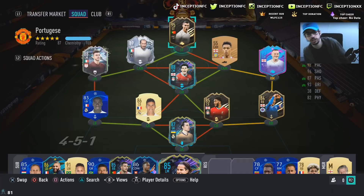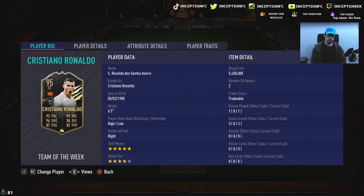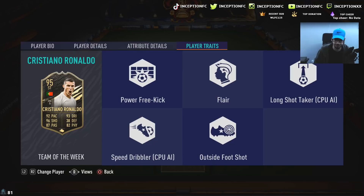You guys already know the vibes — I love my Portuguese players. With this Inform Ronaldo, we're taking a look at someone who is 6'2", high-low work rates, right-footed, 5-star skills with a 4-star weak foot. Outside foot shot trait, no finesse shot trait, but he does have the power free kick trait.